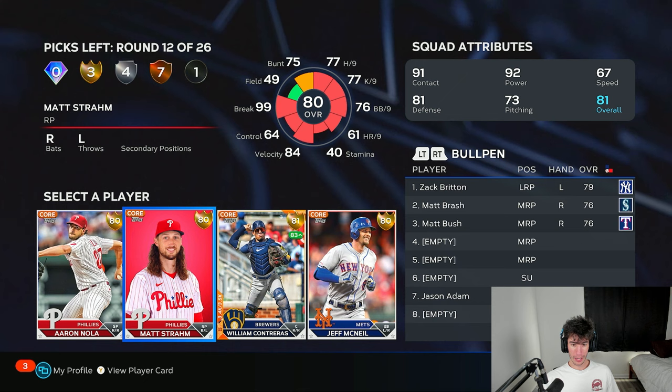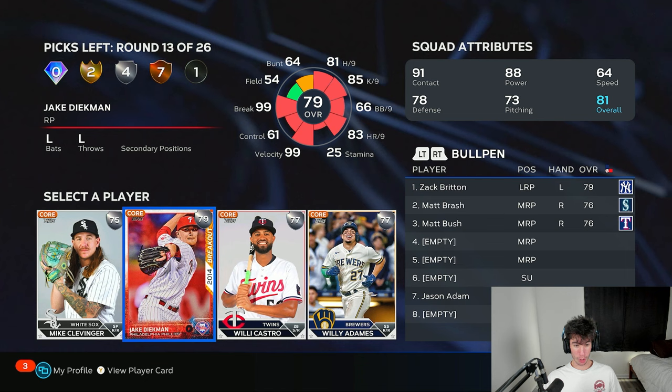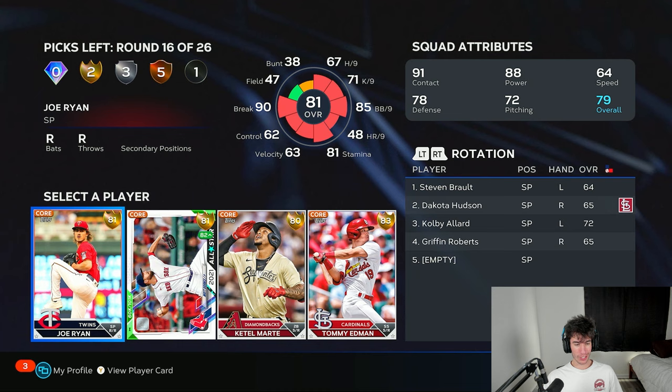Contraris is really good versus lefties, just not quite as good versus righties. Matt Strom could be a bullpen guy, but I think I'll just go Contraris — get that bat in here. Jake Diekman — definitely get him going in the bullpen, he's a nasty lefty reliever. Kobe Allard right there, just keep buffing up that rotation.